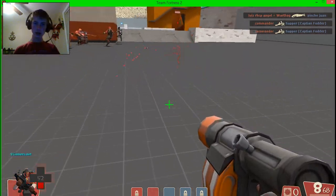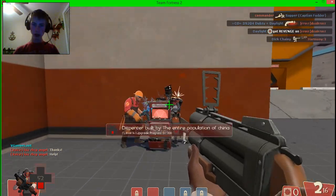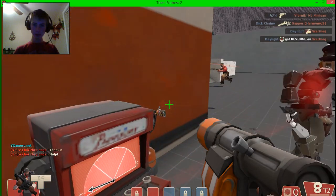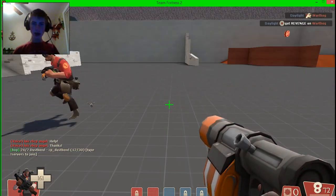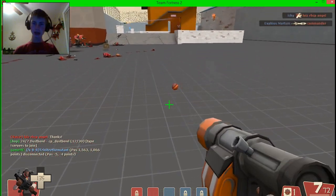Alright, now if I can pull this off correctly... I just need some health real quick. That scout is spazzing out. Alright, so if I can pull this off, what I want to do is get up there — and there's a sentry up there.